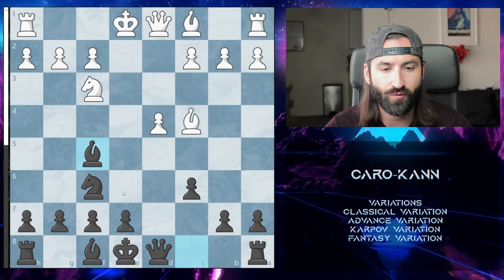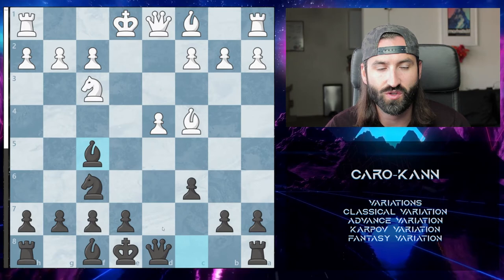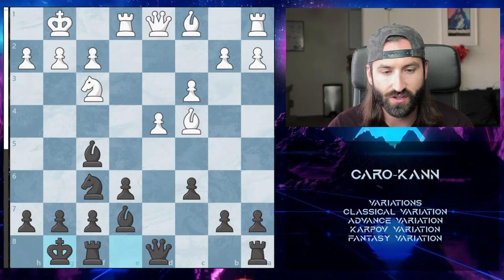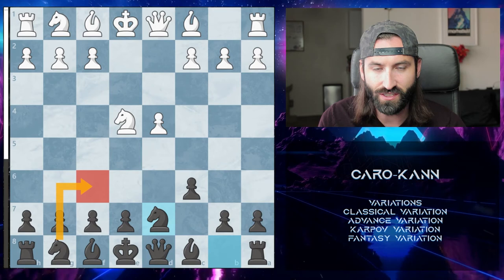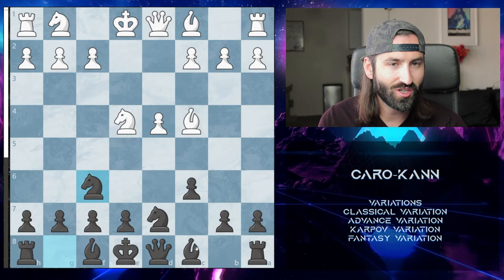If white brings out its Bishop, it's important that we bring out our Bishop before closing up this line. At this point, the weakest square we have is F7, so it's best to protect it as much as possible. The next move we want to push up to E6. If white castles, we bring it up, looking to develop our Bishop and castle ourselves. The most important thing in the Karpov variation is getting this Knight to D7, looking to go F6 and attack from there.